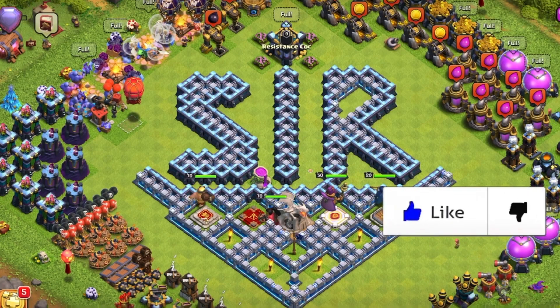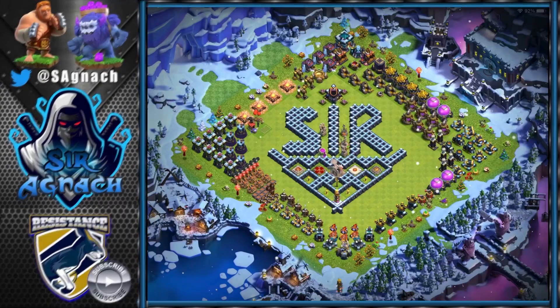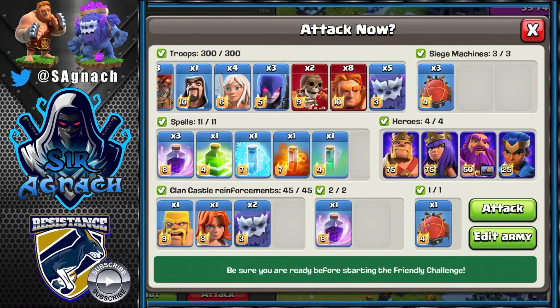Hey everyone, Seragna here, welcome to another video. Today I'm showing a different army that doesn't need super wizards at all. In this army I'm using super giants, and instead of wizards I'm bringing five yetis. In the CC, instead of the wizard blimp, I'm bringing the traditional yeti blimp — perfect for people that don't have clan members that can donate super wizards.